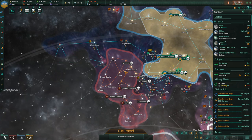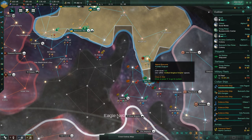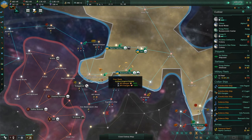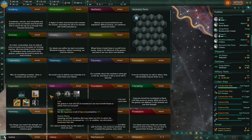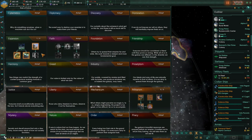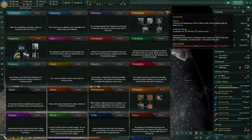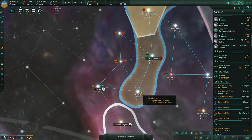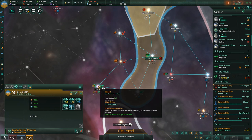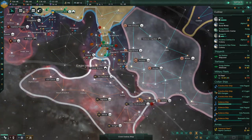I'm going to have the science ship head over here to begin surveying — there's no point keeping it down there. The Ganges is heading over. For expansion policy, I'm going to take the one that reduces Empire Sprawl from systems and colonies by 25% — Starbase Upkeep isn't as useful. It didn't count for much, but it's something. Let's grab that system — if anyone wants it, they're going to have to fight us for it.